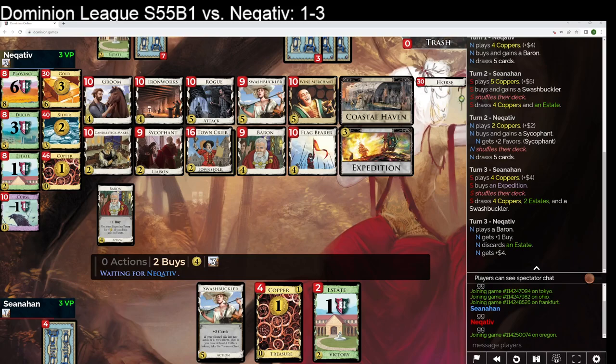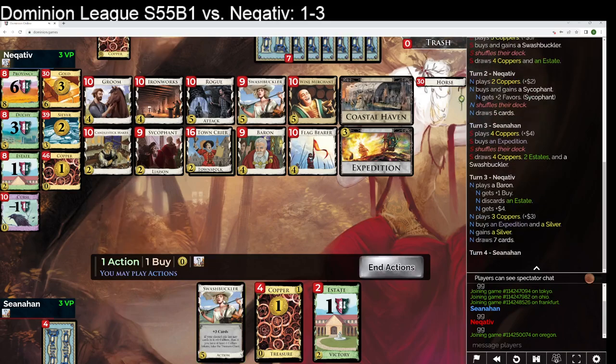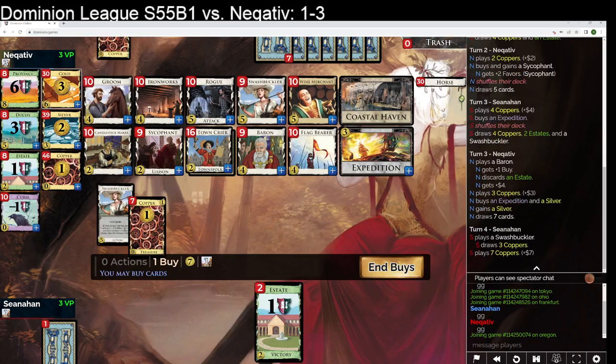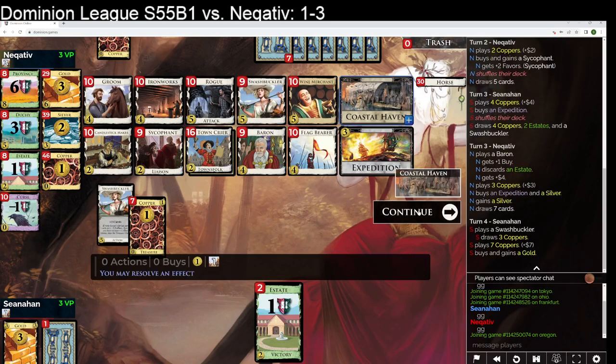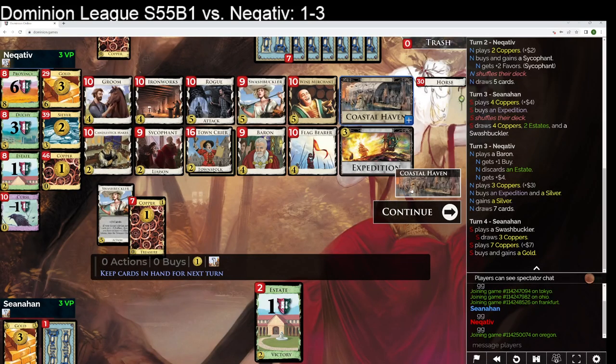So they go Baron Sycophant, which doesn't seem unreasonable to me. This is a turn where maybe I consider saving these two just to make this shuffle cleaner, but I think I'll find better times for that later in the game.